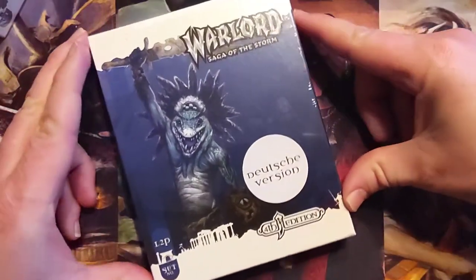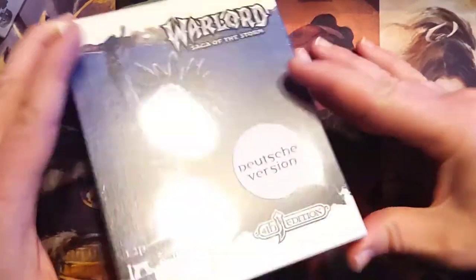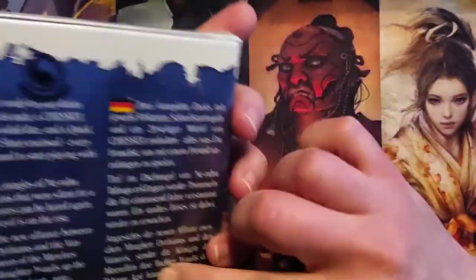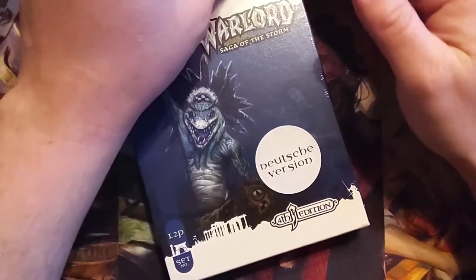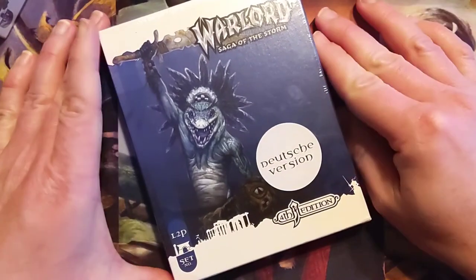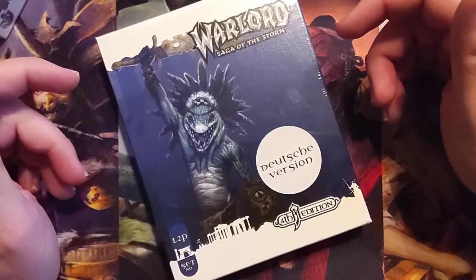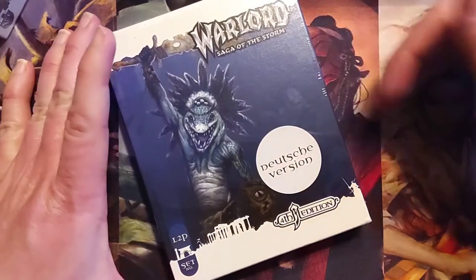I recently was able to track down, thanks to the Facebook group that I posted in my previous video, a gentleman from Phoenix Interactive, which was the European company that did 4th Edition, printed in Germany. He was selling leftover 4th Edition stuff from that production run — he's probably got a garage or warehouse somewhere with it all. He had an all-in bundle where, after the conversion, PayPal fees, and shipping and handling, it wound up costing me about $400.